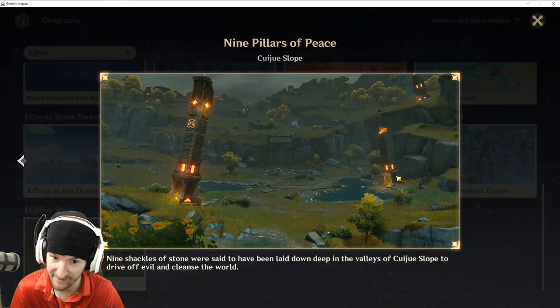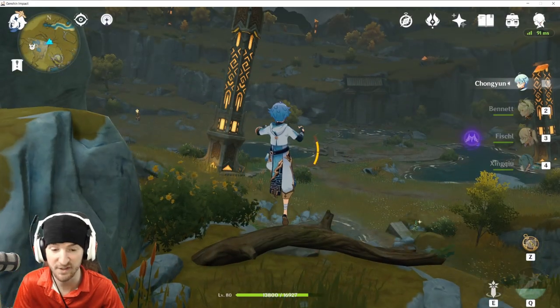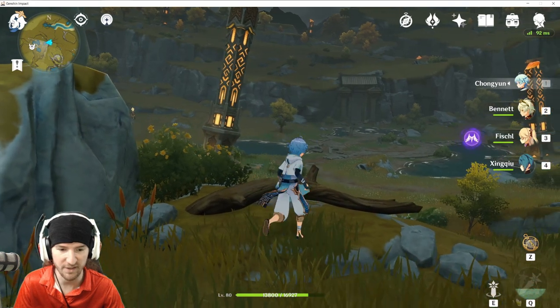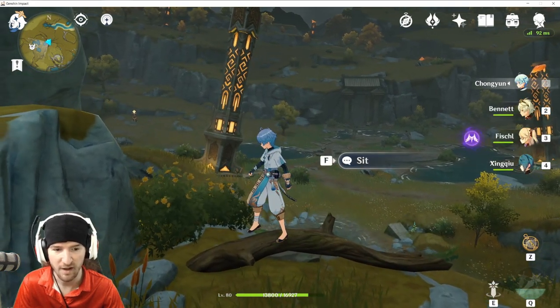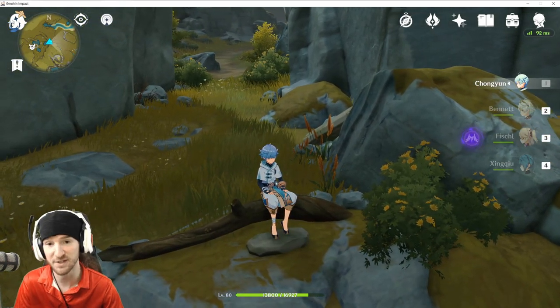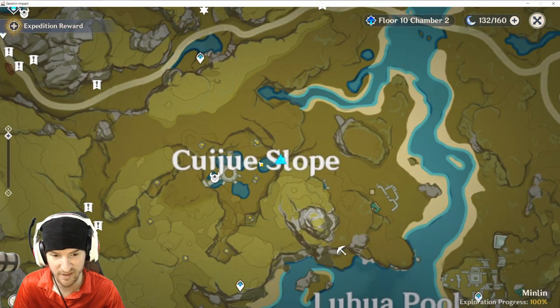And lastly, down in Qiuju Slope, the Nine Pillars of Peace. This last one is literally right here located on this log. Can you sit on it? You can sit on the log. It's been a long day of traveling. Map reference — we're down here in the slope, down in this little crevice.